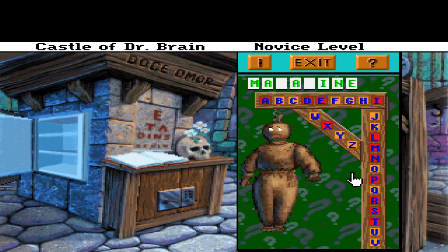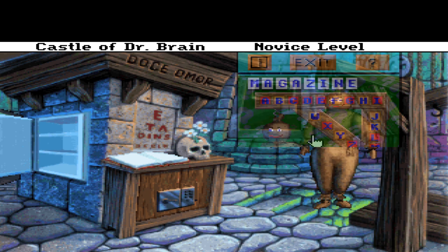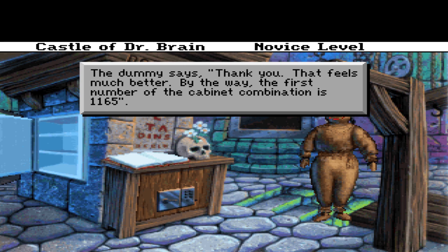Oh yeah, I get extra hands — wow, they really are having pity on me. I'm just not seeing it. What — A, M, A. No P. M-A, M-A-G — magazine! Yeah, that must be it. There we go! The dummy says thank you, that feels much better. I'll write it down just because, you know, things happen.